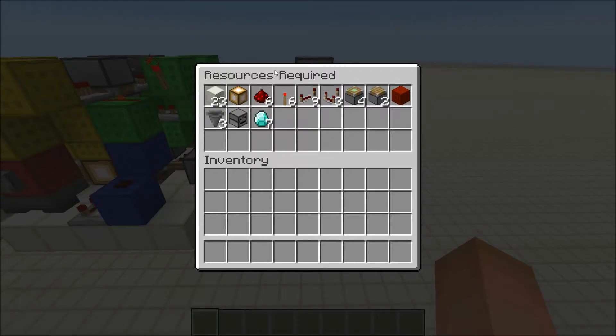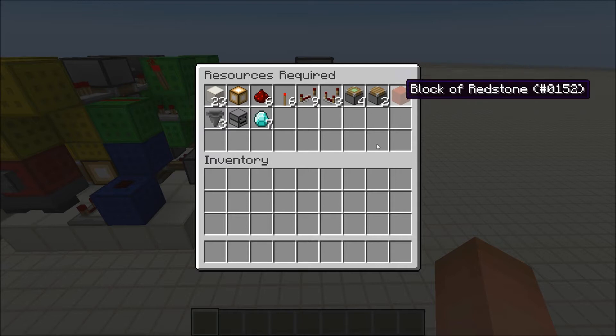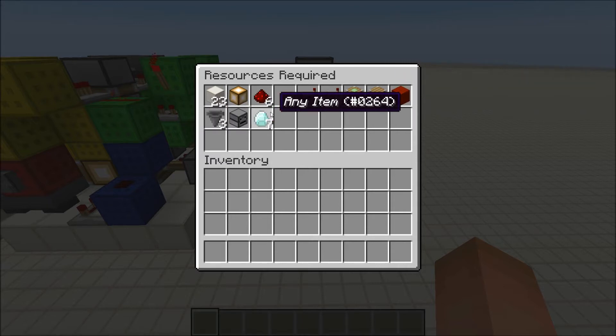These are the resources you will need to build a chandelier: 23 building blocks of any kind, as long as they're solid — these do not include your ceiling. 1 glowstone block, 6 redstone dust, 6 redstone torches, 9 repeaters, 3 comparators, 4 sticky pistons, 2 regular pistons, a redstone block, 3 hoppers, a dropper, and 7 items of your choice.